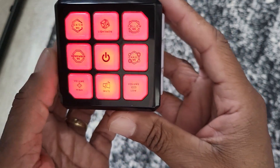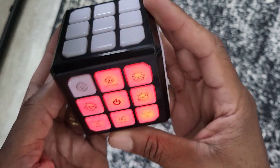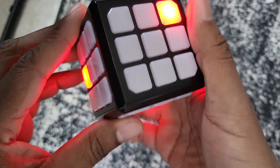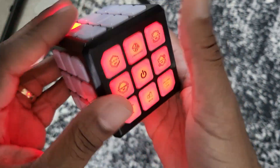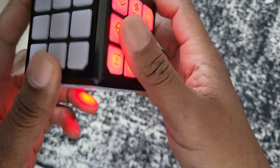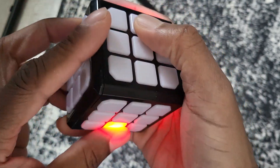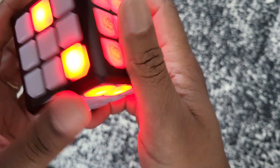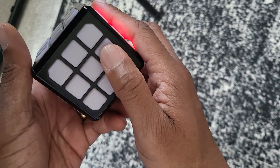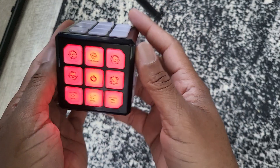You got a few different games on top. You can play Catch Me, which is simply where you're trying to get all the red blocks that light up. If too much time passes between presses, you lose, or if you accidentally hit a non-glowing block, you lose. That's kind of cool.